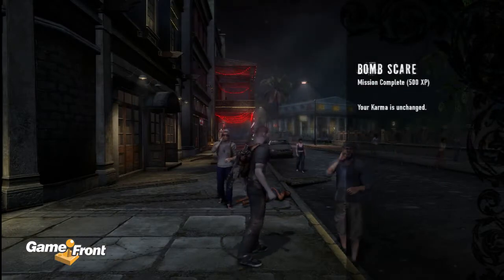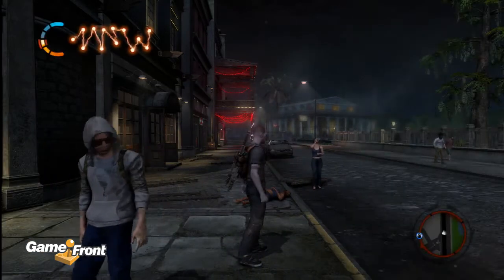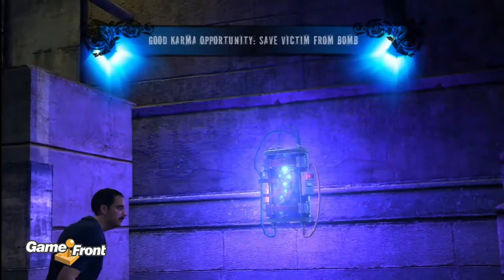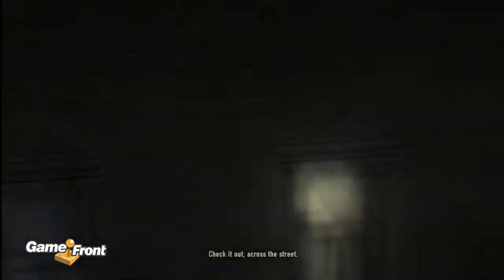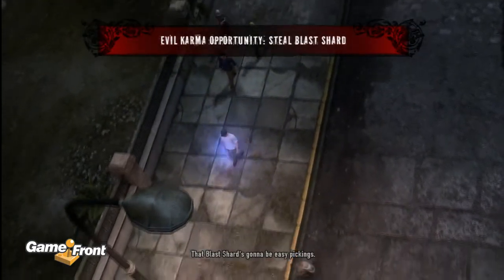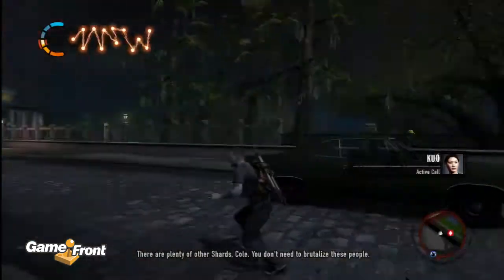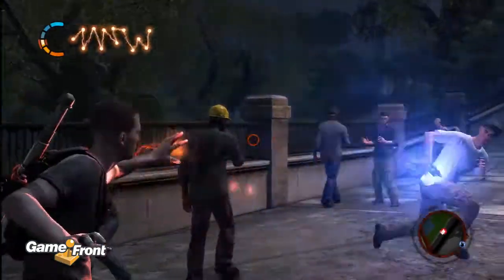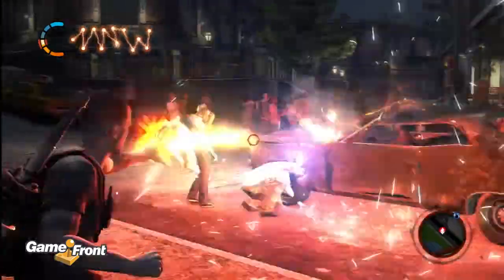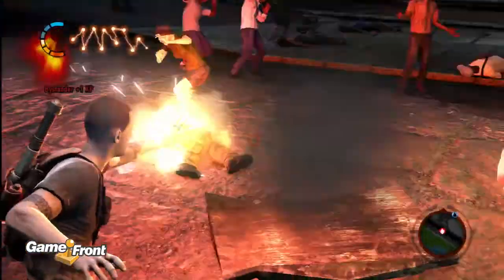So this mission's over, but the video's only a minute and 20 seconds, so I feel obligated to throw some bonus footage in. I'm going to do a little side quest that automatically pops up afterwards — good karma opportunity or bad karma opportunity. Let you guess what I'm going to do. That blast shard's going to be easy pickings. There are plenty of other shards, Cole. You don't need to brutalize these people. Oh, but I do need to brutalize them. I can't stop myself. Sure, I can stop now, but I'm trying to burn up a couple extra seconds — maybe stretch this video out.